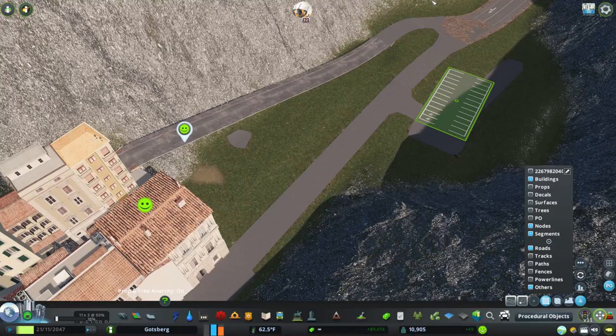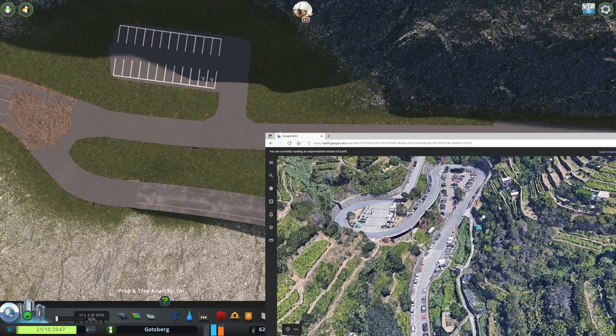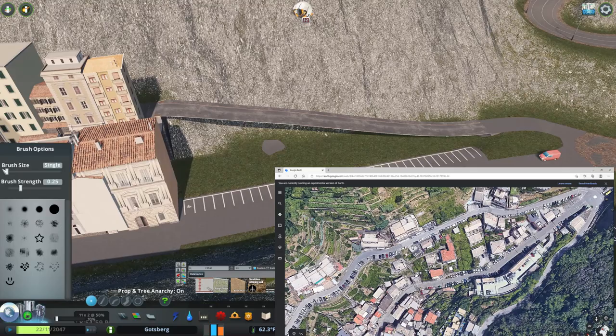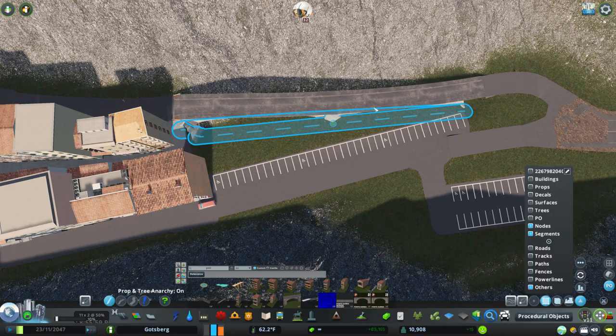Most of these little towns in the Cinque Terre have car parks right at the very edge of them, because from that point on it's pedestrian only. Some of these car parks are actually quite numerous — there's one particular town where they have a surprising amount of little car parks — and I guess that's because the roadways around here are just as much a tourist attraction as the towns themselves. Some of those roads are crazy and would probably be a lot of fun to drive.